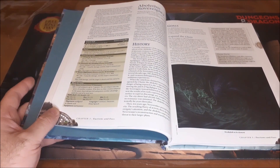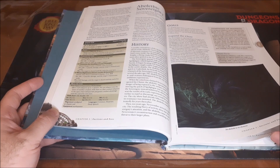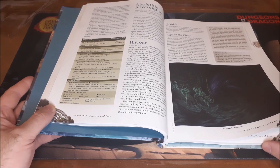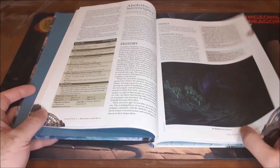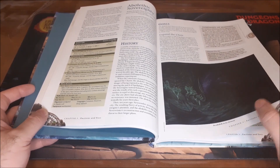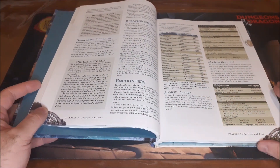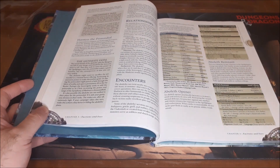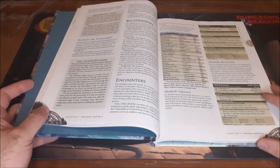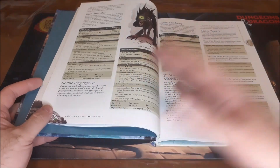One of the factions involved is the Abolethic Sovereignty — these are Aboleths, these aquatic Lovecraftian-type creatures that use mental powers to dominate and enslave the minds of those who encounter them. It gives you their history, their goals, and their relationships with other factions operating within Neverwinter, plus some encounter ideas that can give you a sense of what types of things you might want to use if you're running this faction.